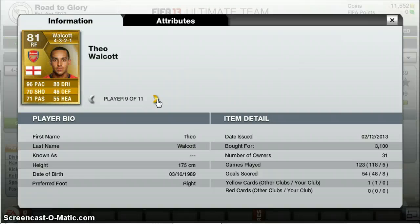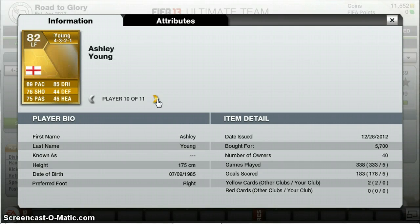Right forward, Walker at 3.1k: 96 pace — fastest player in the game — 80 dribbling, 70 shooting and 71 passing. 8 goals in 5 games — absolutely amazing. Ashley Young at 5.7k: 89 pace, 85 dribbling, 76 shooting and 75 passing. 5 goals in 5 games — really nice player.